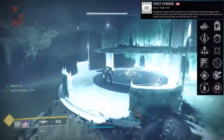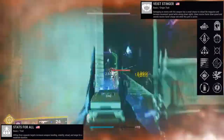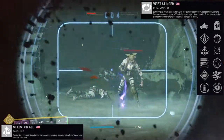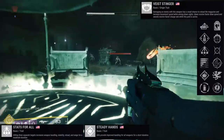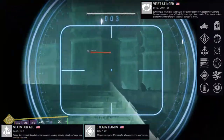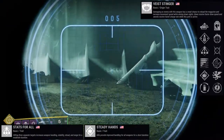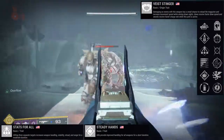Stats for All — hitting three separate targets increases weapon handling, stability, reload, and range for a moderate duration. This pairs really well with One for All, which also procs by hitting three separate targets and increases damage for a moderate duration — an obvious pairing for a lot of people. Steady Hands gives improved handling for all weapons for a short duration after kills. It's mostly going to be used for PvP, but I'd rather use Subsistence, Overflow, or Stats for All over it.